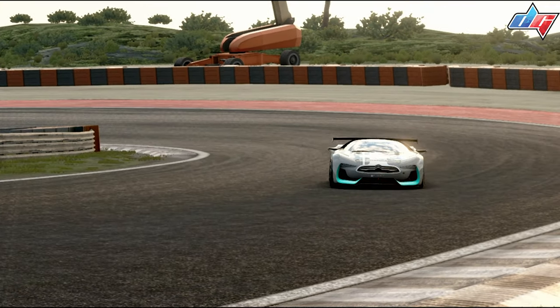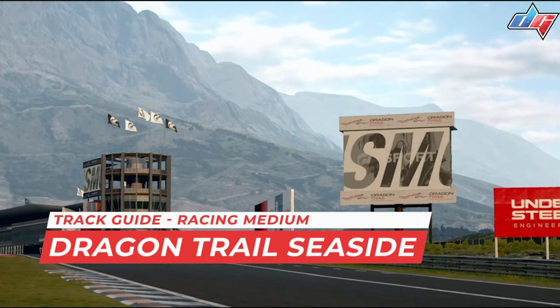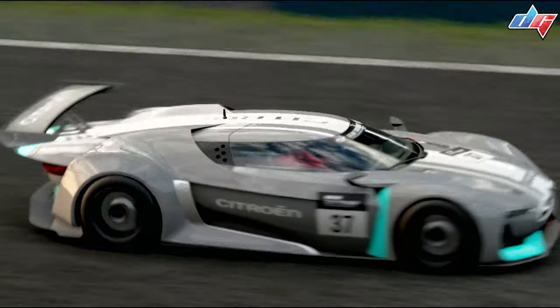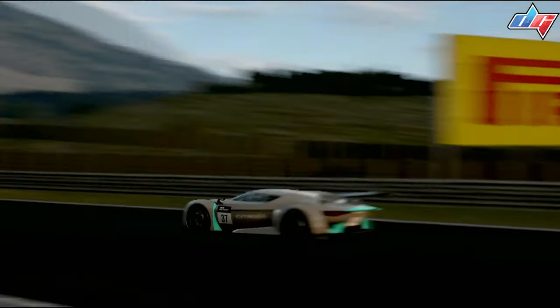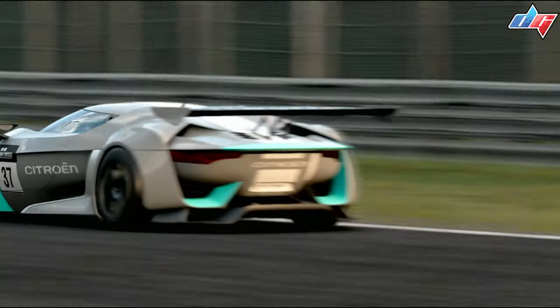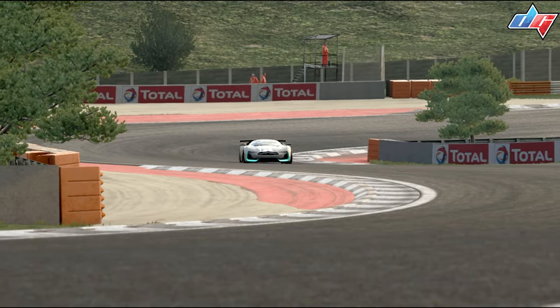Hello guys and welcome to another track guide video. Today we're at Dragon Trail Seaside in Group 4. For this track guide video I've decided to go with the Citroen — it might be one of the most underrated cars in the game, but it's fairly quick in Group 4. I actually did a sub-44, a 43.9 with this car, which you will see in a minute. So without further ado, let's get going.